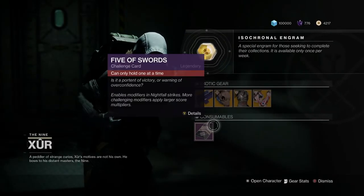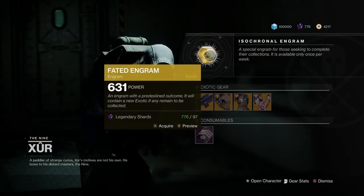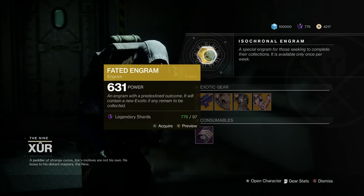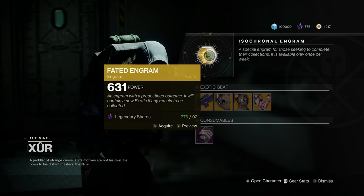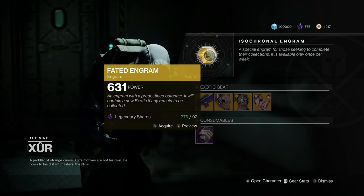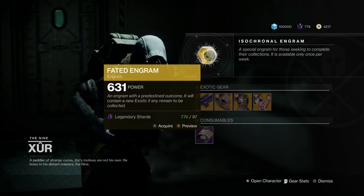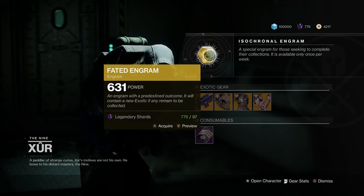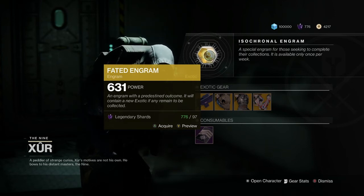And like always, he's going to have the Nightfall card here and the Fated Engram. When getting this Fated Engram, make sure you grab it on a character that you don't main, or maybe you're missing some Year 1 exotics on your main. This will always drop an exotic — specifically a Year 1 exotic that you don't have. So if you have them all on your main character, switch to an alt and pick it up there.